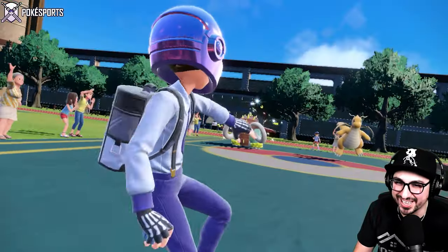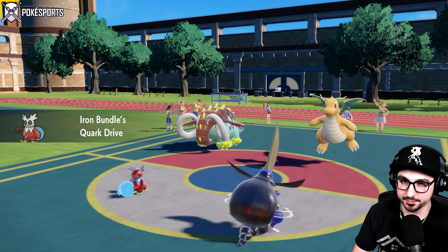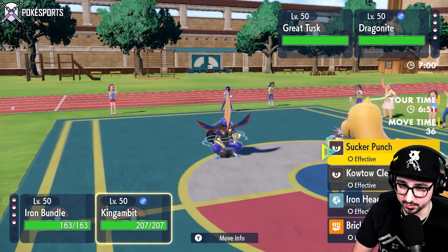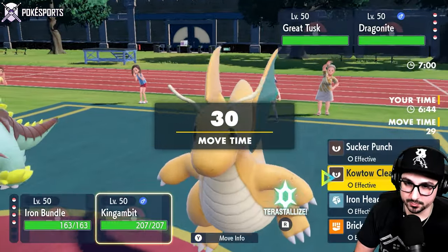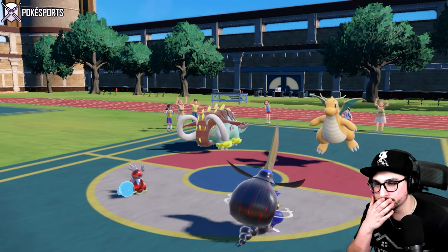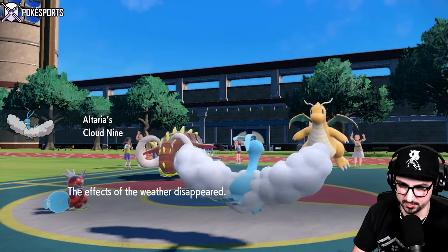Dragonite and Tusk to start the day. I might have to switch my King Gambit, but my bundle is nice and happy here — I can click a button and blow them up. Ice Terra, Icy Wind. Could even Sucker Punch if I really wanted to. Do I even Ice Terra? I will Icy Wind. Part of me wants to just go Altaria right away — they have a double physical attacker. So I could try to take advantage of that, lower their speed here. The Altaria should outspeed and be able to get a Cotton Guard off next turn, assuming I take a hit this turn.